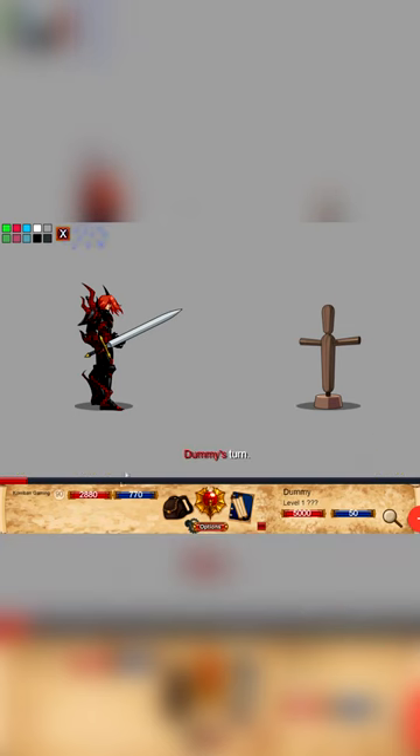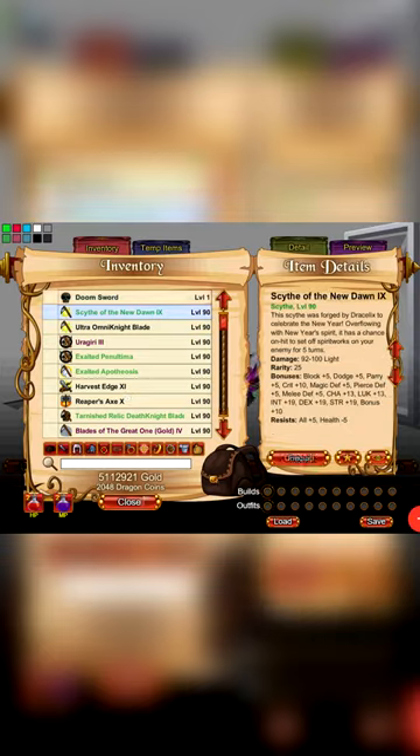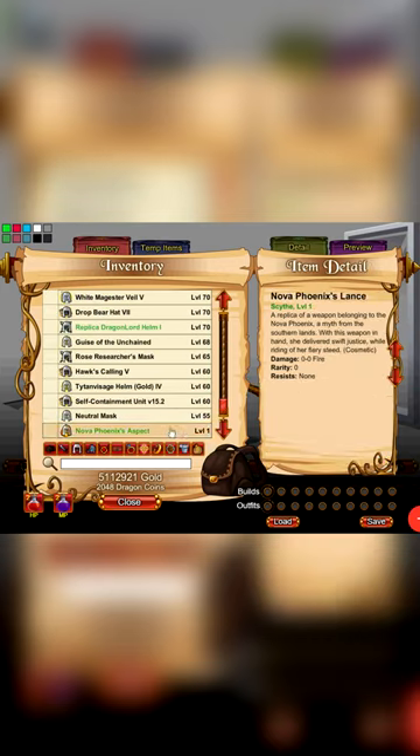for 6 turns inclusive. Could be useful — we'll recommend picking this up since it only costs gold. Scythe of the New Dawn, 10 out of 10. Nova Phoenix set, 10 out of 10.